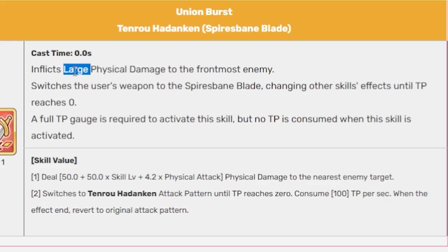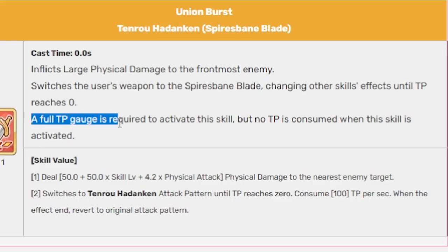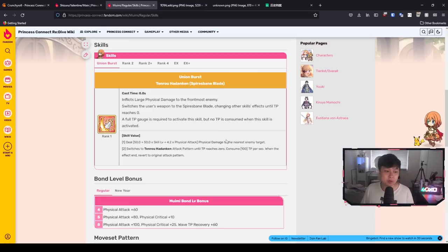For her UB, she inflicts large physical damage to the frontmost enemy, and then she goes into her great sword form, changing other skill effects until TP reaches zero. A full TP gauge is required to activate the skill, but when you click it the TP gauge is not consumed. However, the TP consumption model is actually consuming 100 TP per second. So at the start of battle you gain TP up to 1K, hit the UB button, it stays at 1K, and from then on every second that passes you consume 100 TP — all the way down to zero. So typically it lasts about 10 seconds.